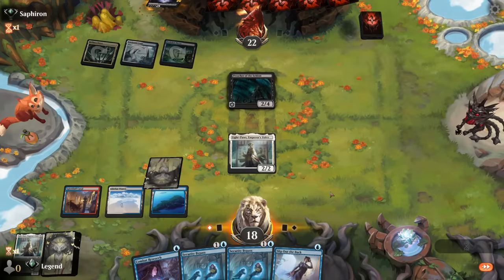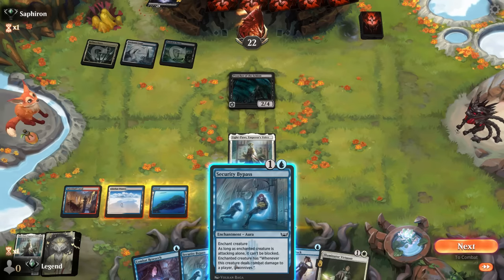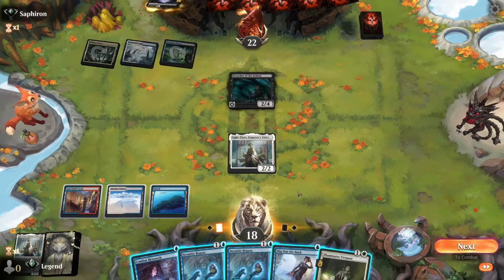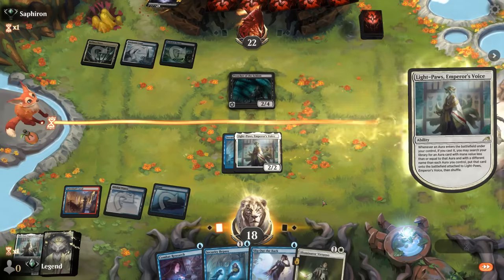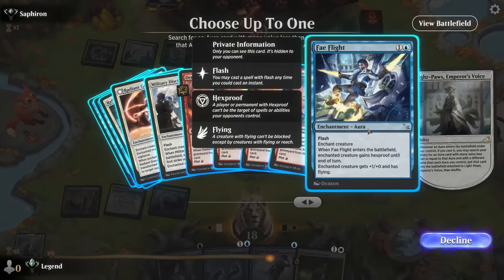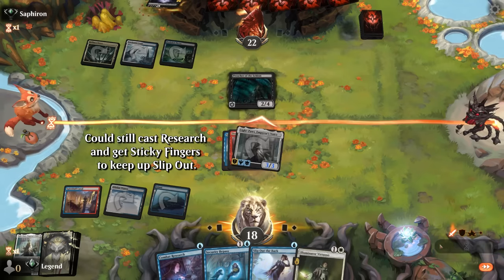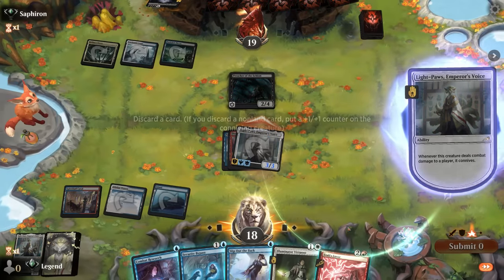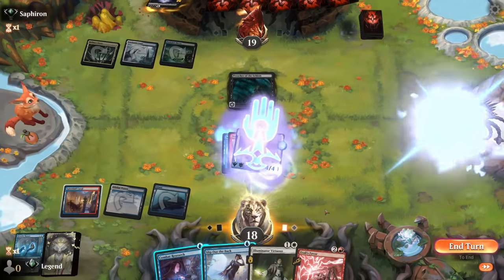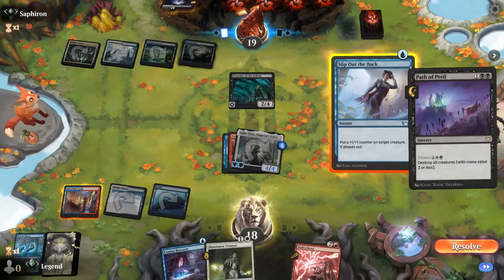Could also go Virtuoso and put the Research on Virtuoso. I think we do want to start enchanting Light Paws now — could also use Bypass and still keep up Slip Out, then get a two-mana aura such as Demonic Ruckus. I'll go with Bypass for now, and then could also get Fae Flight instead of Demonic Ruckus. Let's get the Ruckus — then we can attack unopposed. Found Itali's Favor so that will be excellent next turn. A Path of Peril — that's fine, Slip Out the Back will save it.